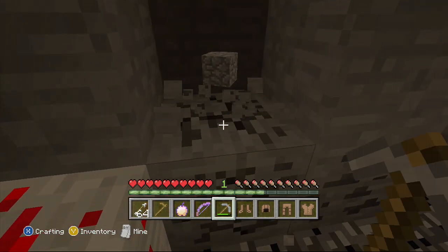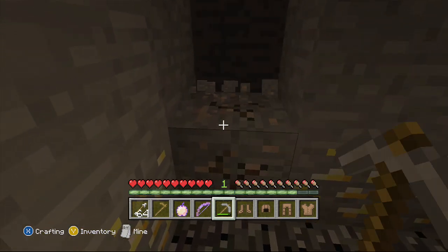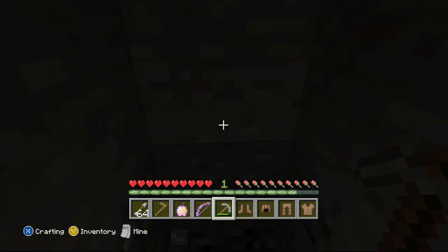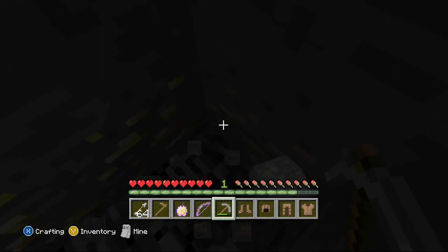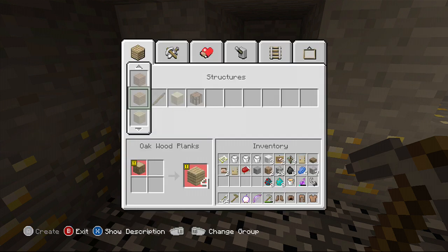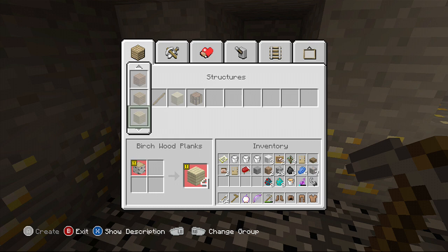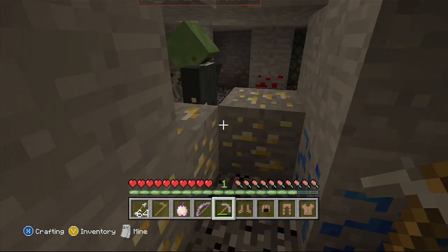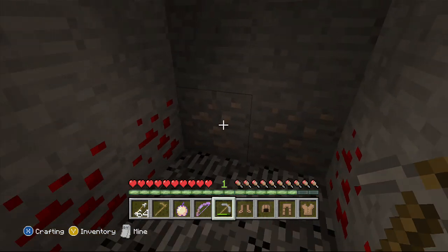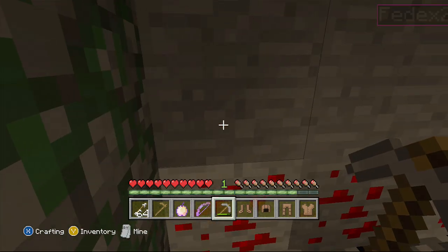I dug into the minecart track — is that alright? Yeah, but you're not allowed to go around and through it. I'm just saying I'm allowed to dig back here, right? Yeah you are. Just remember you're not allowed to dig through the moss stone. I found diamonds but I can't get them. I've got a lot of iron so I need someone to come, or I need to make a furnace.